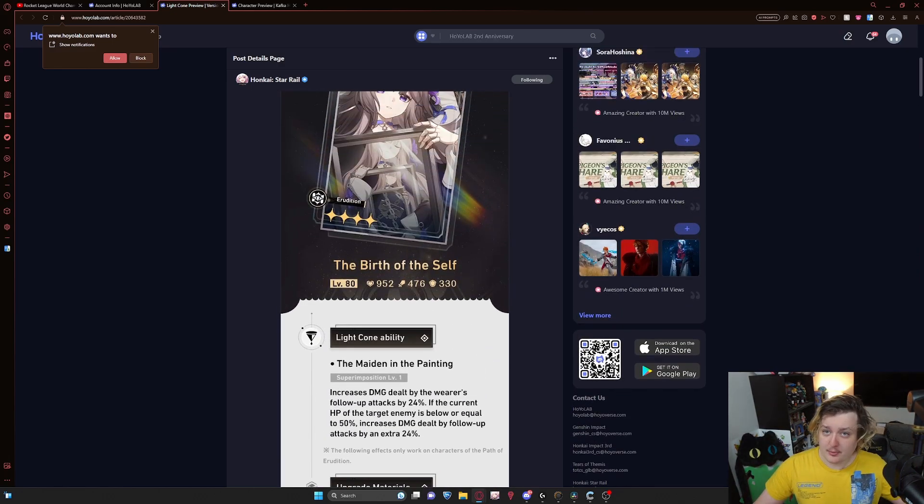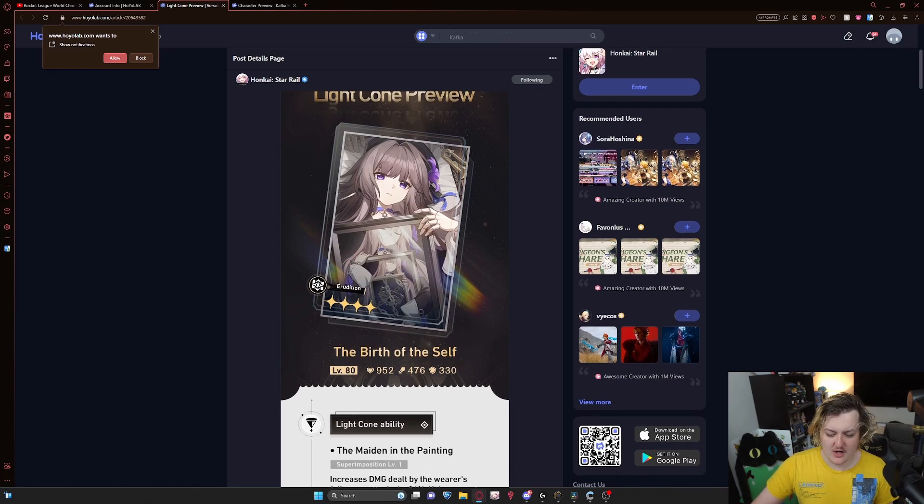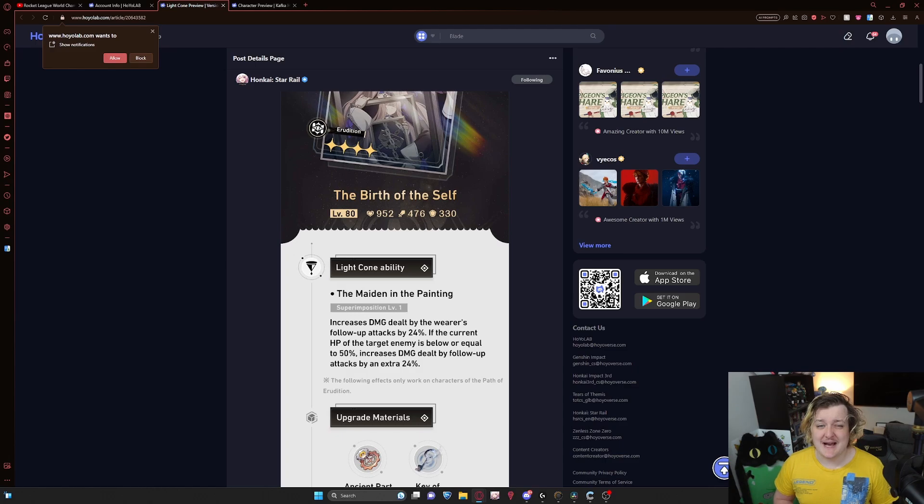The four-stars are pretty decent. I don't understand why 'Birth of Self' is on here because it really only affects follow-up attack damage. You're not really getting anything from Serval or Luca with this — I genuinely don't know what this is being used for. Something like this could potentially be used on Jingyuan if you have him and nothing else, since extra follow-up attack damage is his main source, but it's definitely not best in slot.